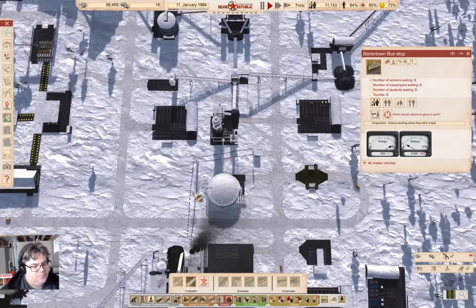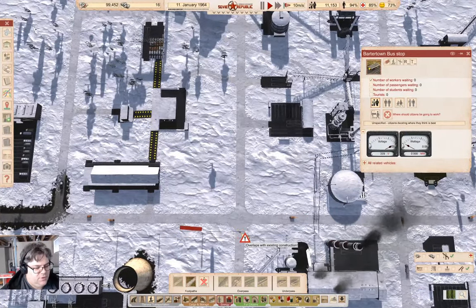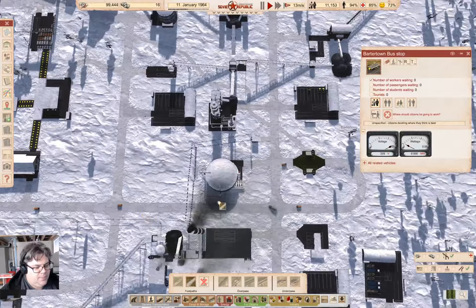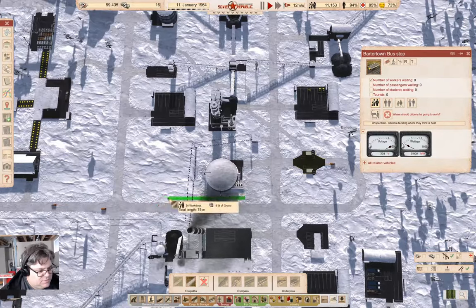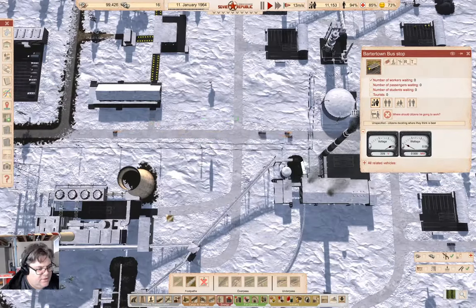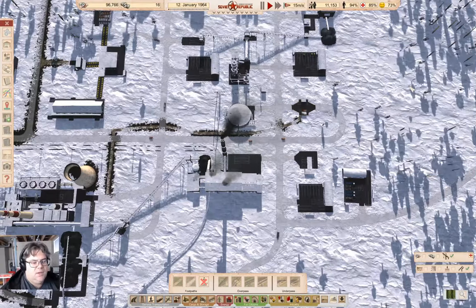It occurs to me that if I put some paths in, I can get a path through there. So I could come along and build a path like this, build one like this, come across like this, and then across like that and up like this. Maybe that gets it in range. Worst case, some workers move faster.